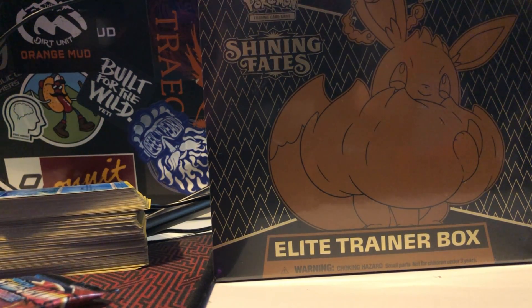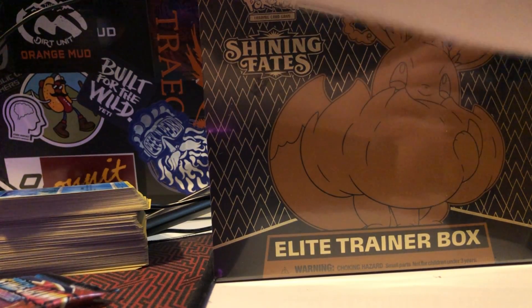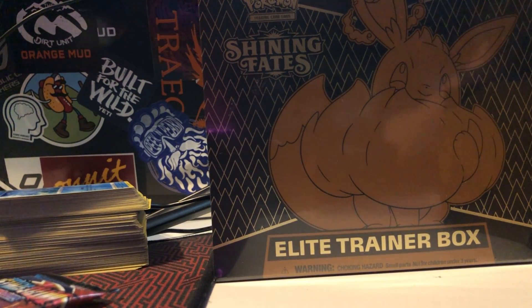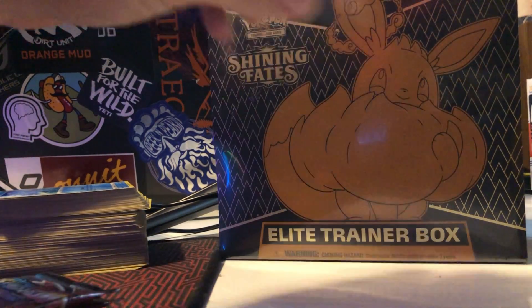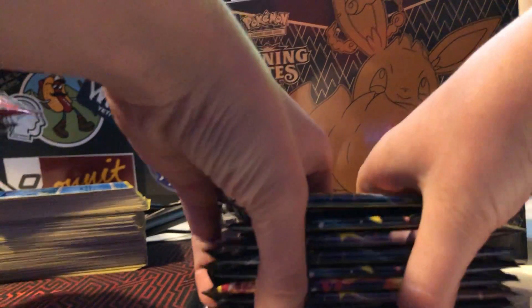Slide this off — whoa — open it up. Smell of an ETB. Take the little cover off. These are what we're opening — we've got some Shining Fates ones. Put them down here so they can see it. Boom, all those tokens. I'm gonna put them right here so that you guys know.